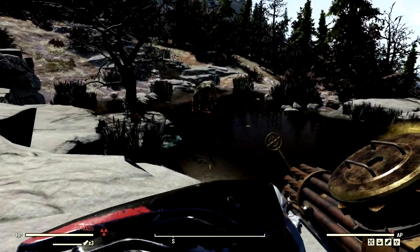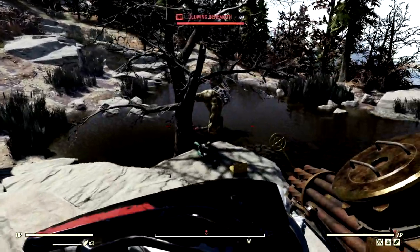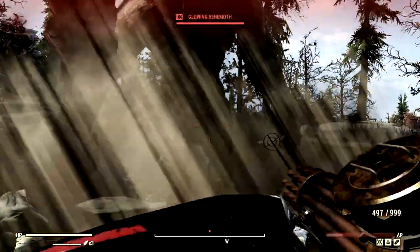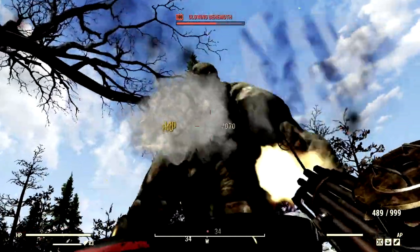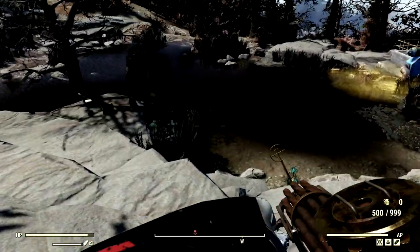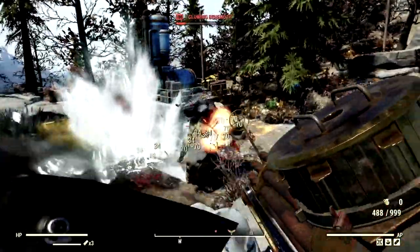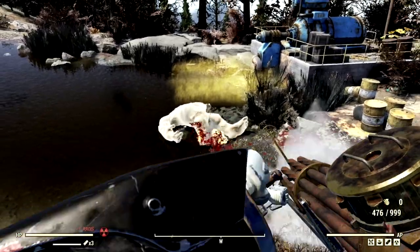The next wasteland monstrosity on our list for the demonstrations is the level 100 glowing behemoth that goes by the name of Brenda. We're going to get really close to Brenda, lock onto her face, and do a couple of VATs hits. As you can see, we already took down half the behemoth's health. Now let's go full Berserker mode on her — and Brenda is no more.